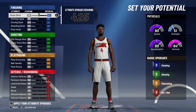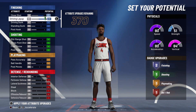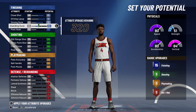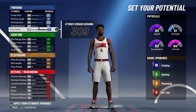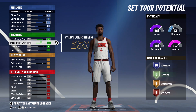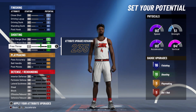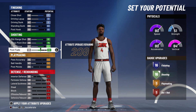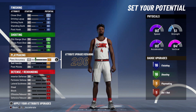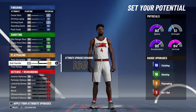For the attributes, you're going to bring your close shot up to an 85, your driving layup up to a 91, your driving dunk up to a 60, and your post hook up to a 61. That's going to give you 16 finishing badges. For shooting, you're going to bring your mid-range shot up to the max, max out your three-point shot, bring your free throw up to an 84, and your post fade up to a 71. That's going to give you 16 shooting badges. For playmaking, bring your pass accuracy up to a 71 and your ball handling up to the max 80.